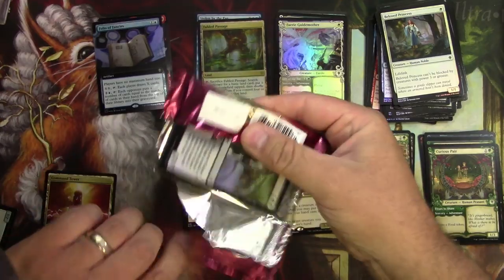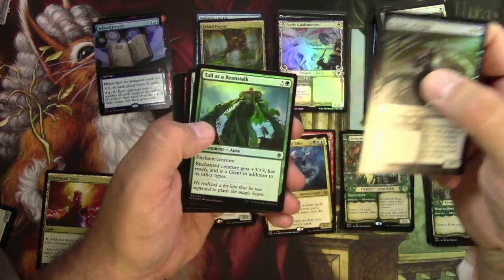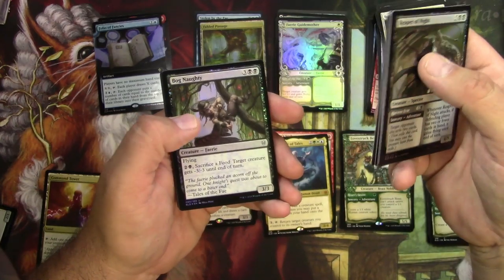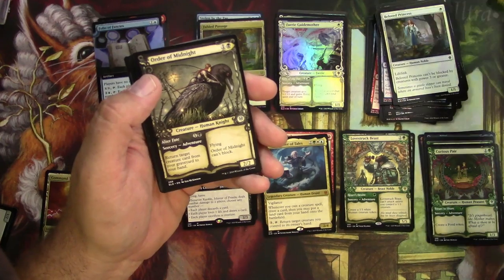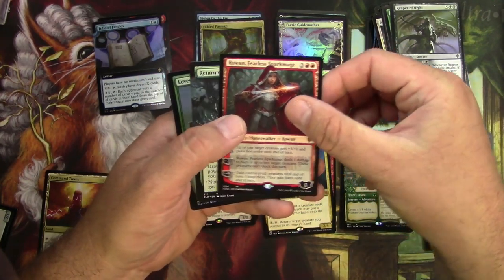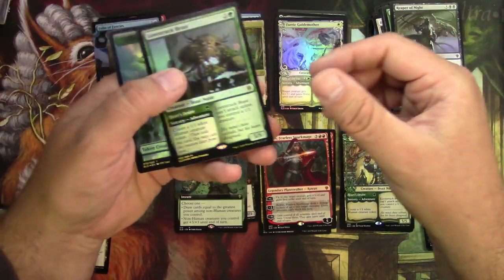For any of you interested in samples of what's coming out of these packs, hopefully this is adding to your data. I'm not one of those guys that keeps a spreadsheet of all this, but I'm interested in the results when other people do. Order of Midnight — those are all regular foils. Carver, Smitten Swordmaster, a Rowan from the planeswalker deck, Return of the Wild Speaker, and a regular foil rare Lovestruck Beast.